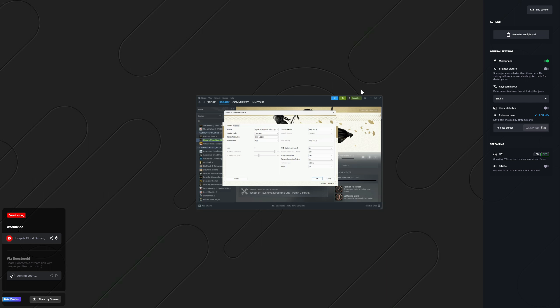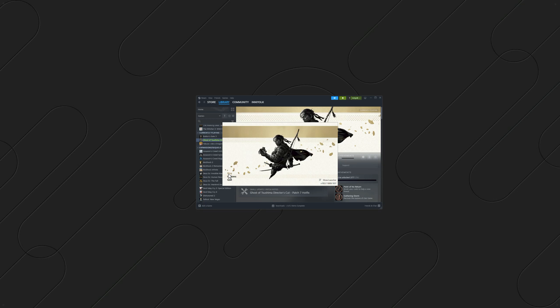I'm capturing this momentous moment — Boosteroid is finally available in 4K in the US. I set the FPS to 120 here, and as you can see, Boosteroid has Ghost of Tsushima 4K available, running on the monitor with an AMD Radeon RX 7900. This is really exciting, so we'll give it a play.